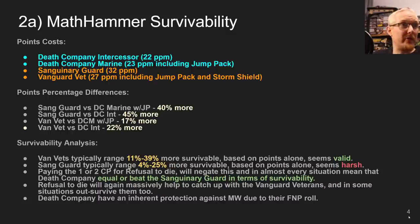Let's look at the points cost. Sanguinary Guard went up last Chapter Approved to 32 points per model, as did Vanguard Veterans — I think they also put the Storm Shield up 1 point per model. So Sanguinary Guard are 32, Vanguard Veterans are 27. Basically, Sanguinary Guard cost 40% more than a Death Company Marine with Jump Pack, and 45% more against the Death Company Intercessor. Vanguard Veterans are 17 more than Death Company with Jump Pack, and 22 more than Intercessors.